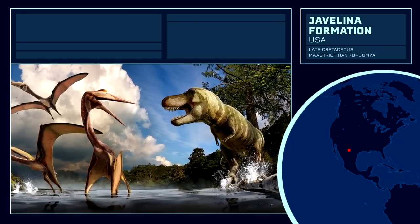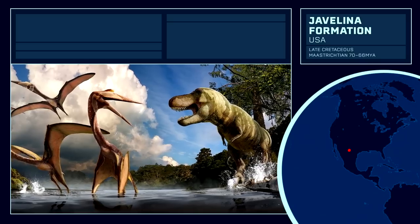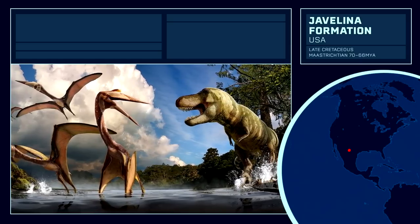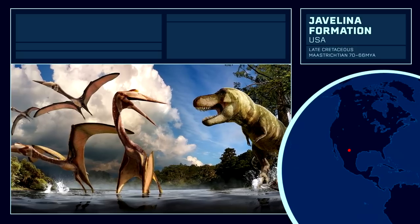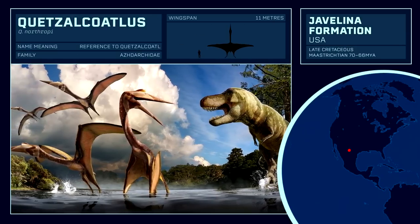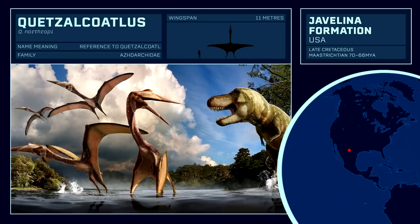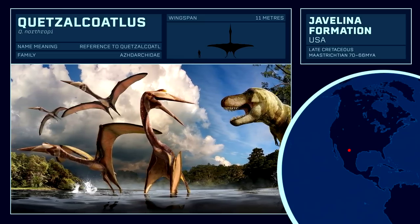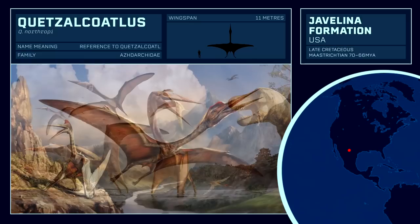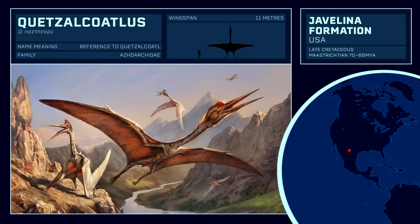Moving to Texas, the Javelina Formation is a productive Maastrichtian-age formation with many iconic dinosaurs such as Alamosaurus, Torosaurus, and Tyrannosaurus. But by far the most awe-inspiring discovery was Quetzalcoatlus, part of the Azhdarchid family of gigantic pterosaurs. When it was first discovered, it was the largest pterosaur ever, with an estimated wingspan of 16 metres.